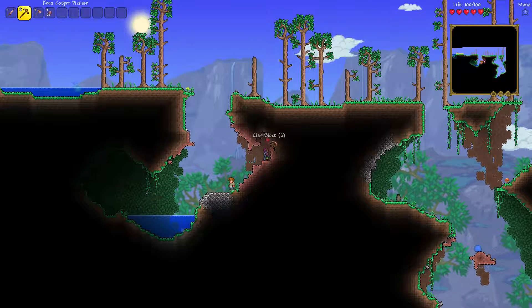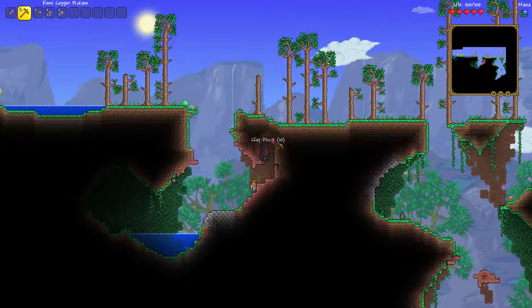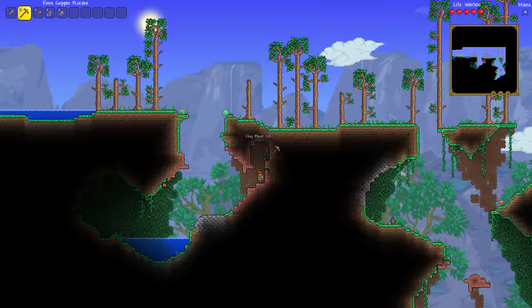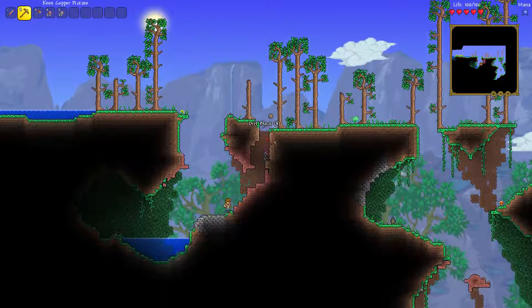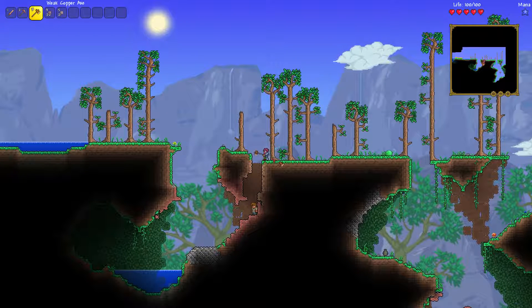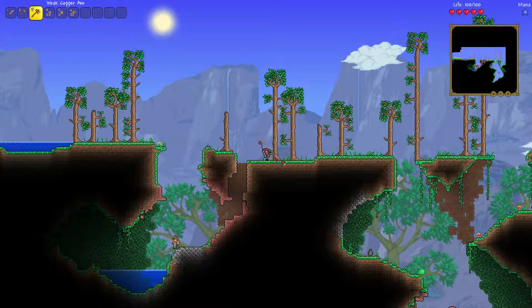I just didn't understand why I exploded all of a sudden. I'm pretty sure there was just a trap and I accidentally triggered it when I stepped on the pressure plate. So you can go back and check it out — it happened. I just need to be a little bit more careful this time and know that you can explode by stepping on a pressure plate which triggers a bomb. So that was unfortunate.